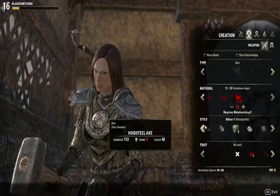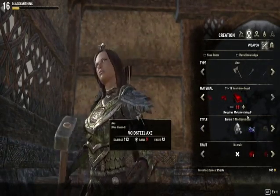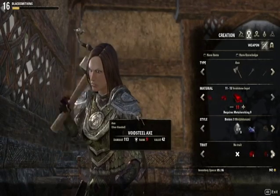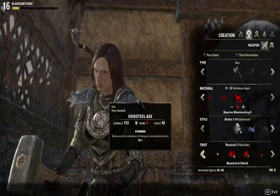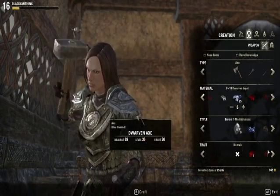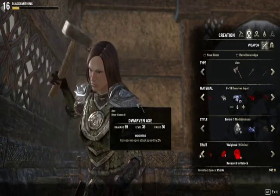Down here is the style tab, as I already explained before. There's weapon selection, material selection, style tab, traits. With the traits, you don't start off with any traits — they all start off as red, as you can see from here. I have the stones, but I don't have any of those traits unlocked.